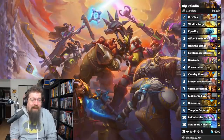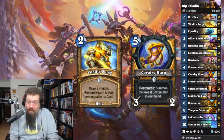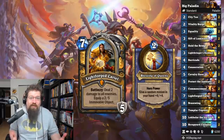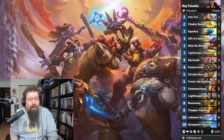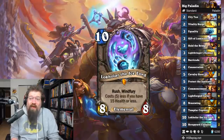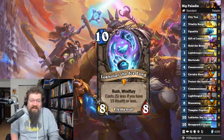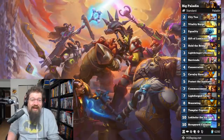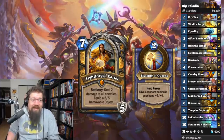Next we have Big Paladin — it got a lot of tools this expansion, particularly with Hold the Bridge and Cavalry Horn, basically tutoring out your big stuff. You've got Lightforged Cariel, which gives you the Immovable Object, making yourself pretty hard to kill unless you get oozed. We have three new big boys in this deck: Brasswing, Templar Captain, and Lokholar the Ice Lord — lots of new big minions to cheat out with Commencement. Looks solid and interesting. Lightforged Cariel just looks ridiculous — she can go into any deck.